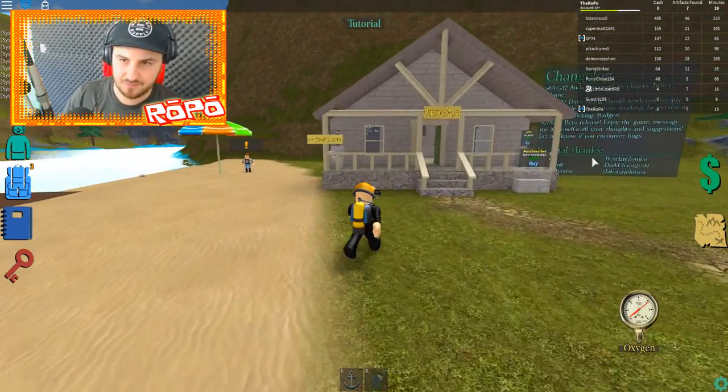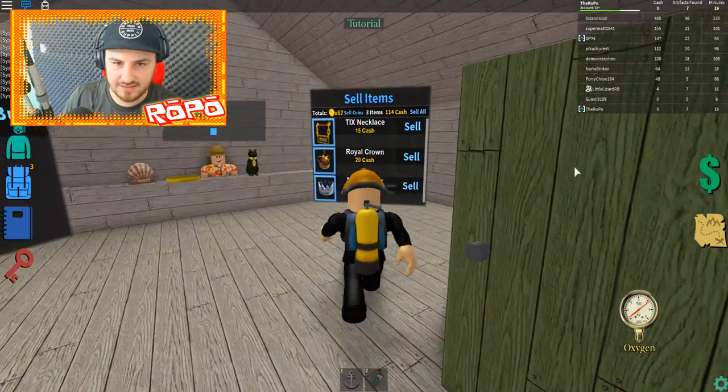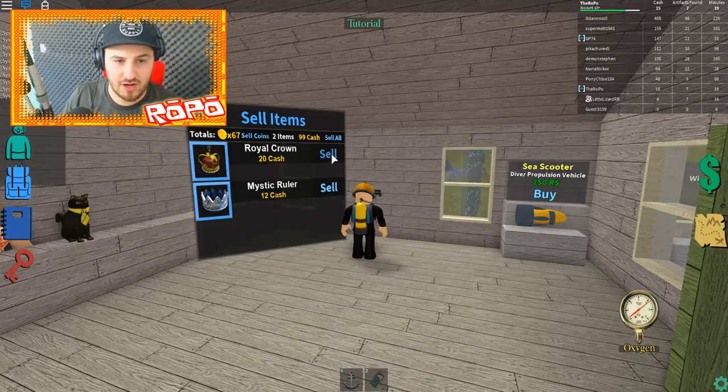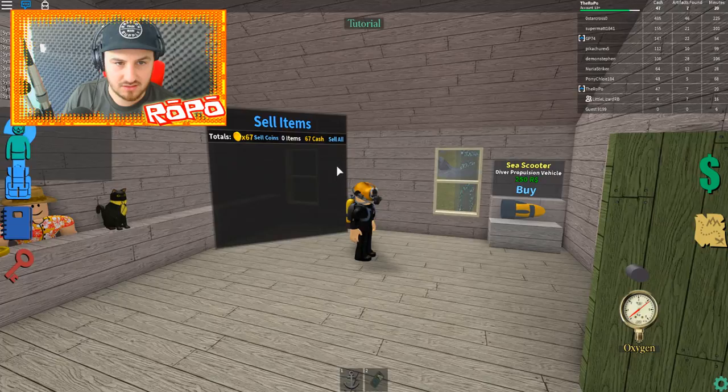I got three new items! A tix necklace — 15 cash. A royal crown — 20 cash. A mystic ruler — 12 cash. That's nice! I don't have a lot of cash in general, I need to sell some stuff. I'm taking a look in here — the flashlight costs 20. I think that's what I want to buy because I've hit the flashlight area a few times now.